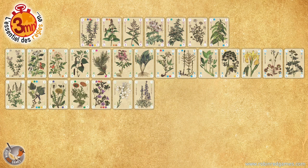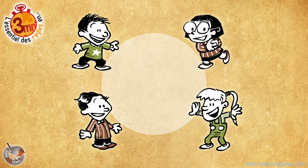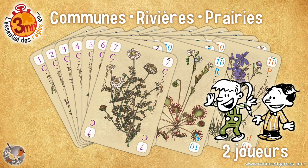The game consists of 49 plant cards that each display values from minus 3 to 10. The youngest player is designated as the donor. He distributes face-down one picker card to each of the players, who looks at it without showing it to the others. With 2 players, he removes the Familiar's rivers and prairies cards from the game.